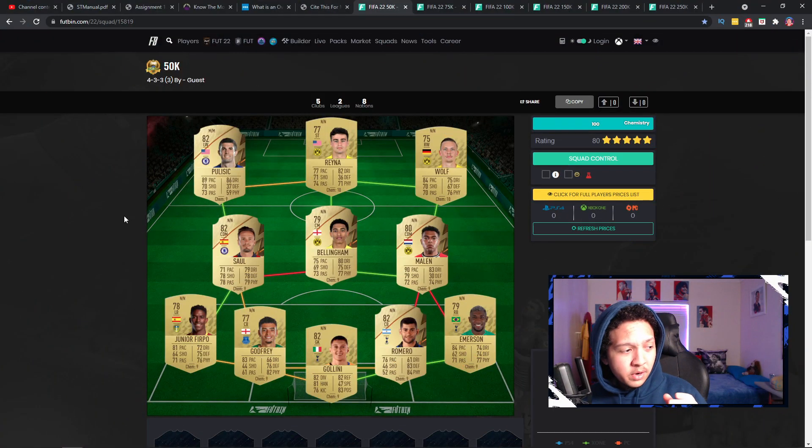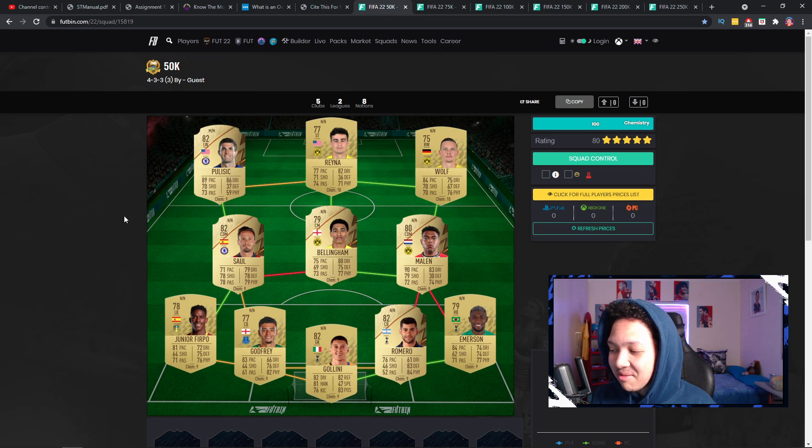Starting off with the very first team — we've got a 50k team. Obviously prices aren't out yet since the database isn't out, but I've compiled a team for 50k which I think will be around that price, and it looks really nice. We've got the likes of Golini, Giro, Junio, Ferpo, and Godfrey — probably the best center back for the price because he's going to be a 77-rated card and get packed a lot. You've also got Romero and Emerson — really solid backline.